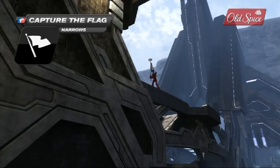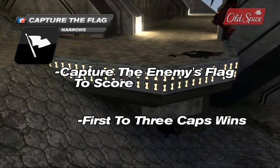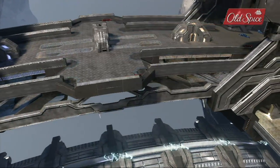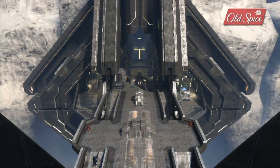In Narrows Capture the Flag, players have to cross a long platform with very little cover to reach their opponent's base. Once they grab the flag, they have to bring it all the way back to finish the capture. The biggest mistake amateur players make on Narrows is to underestimate the importance of controlling Top Middle.